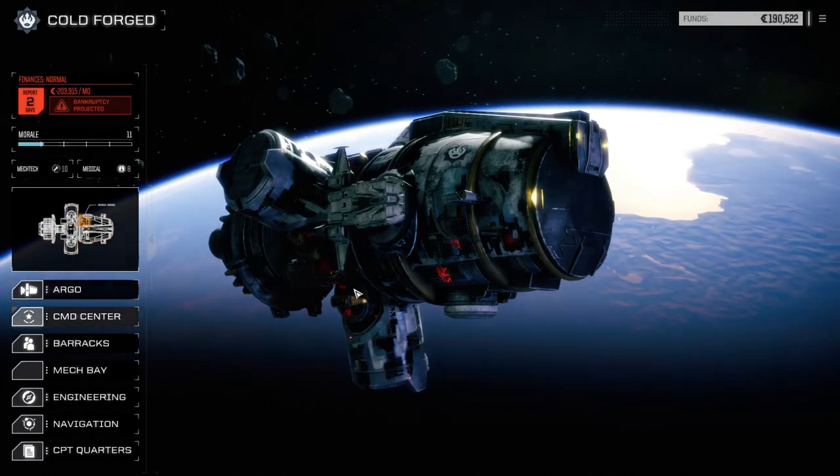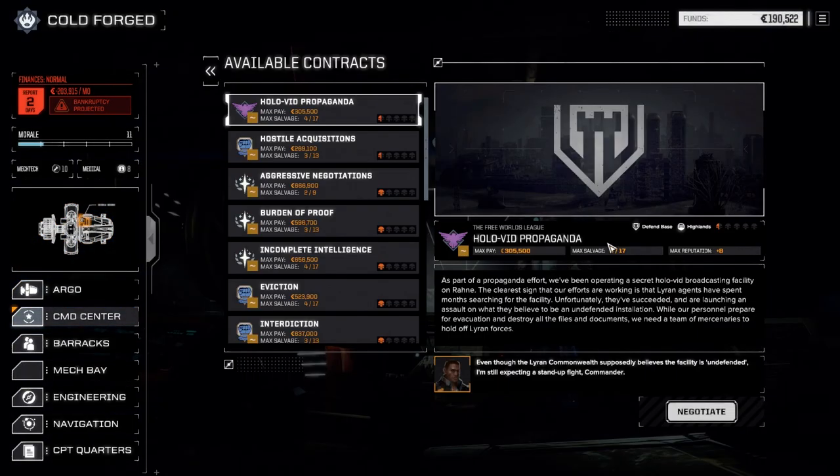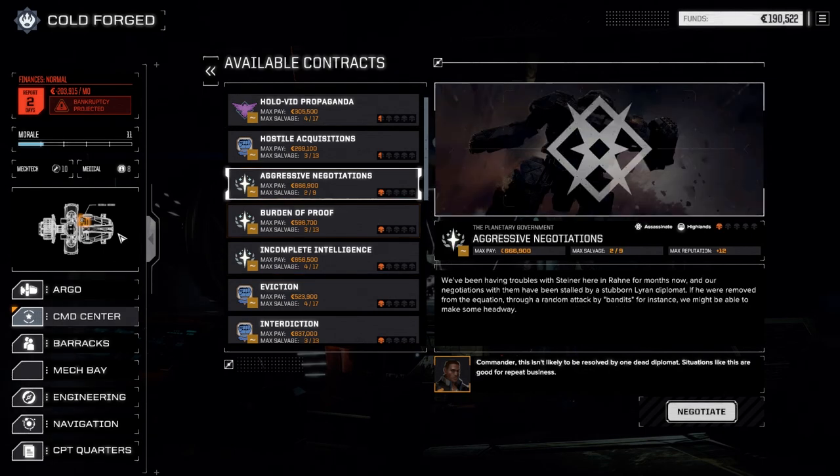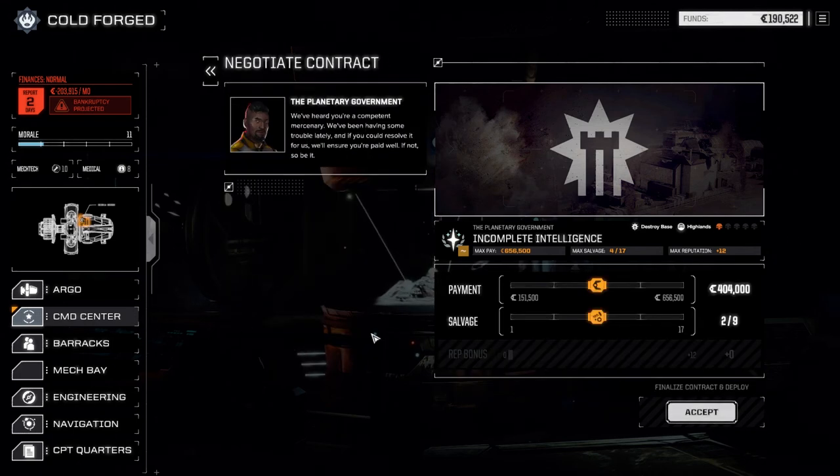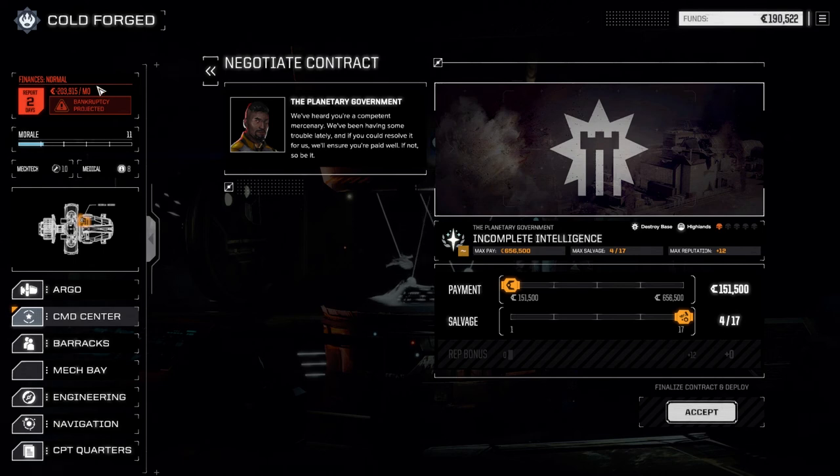Today what I want to do is take on a contract. I think we're going to do Destroy Base - pirates are hiding restricted munitions in a series of warehouses and we're going to go in and blow them up. We're going for maximum salvage because it still gives us some good cash. We should be able to pull off 15 to 20 thousand C-bills in the green after this mission to pass our financial report.